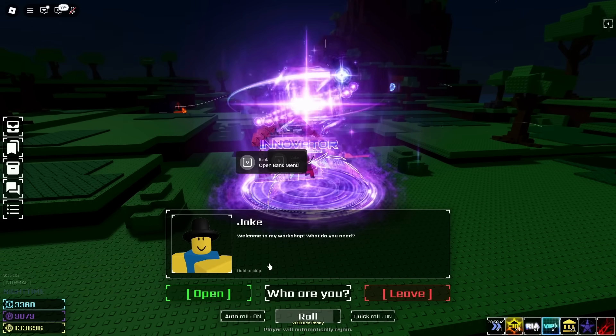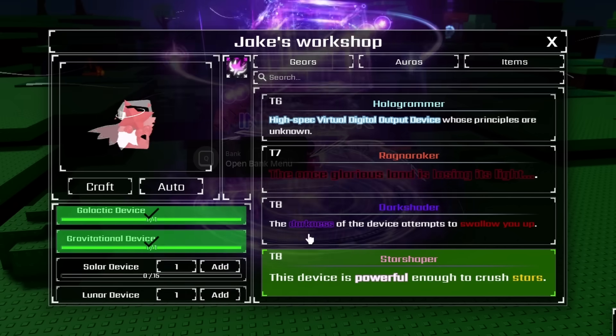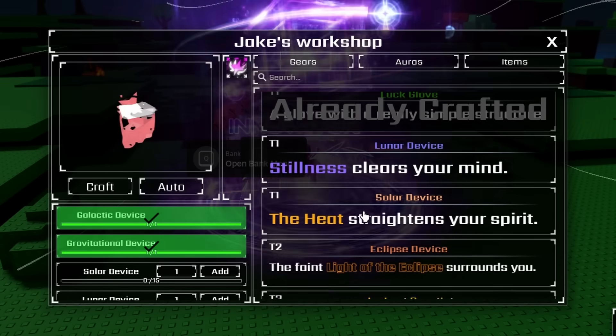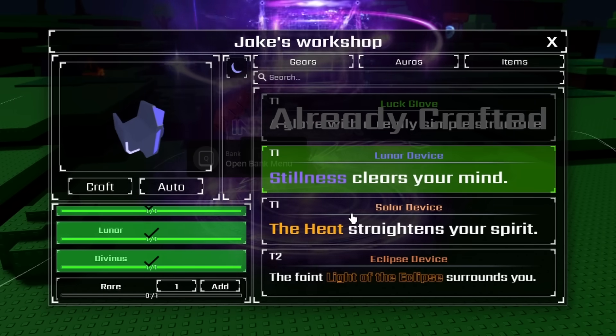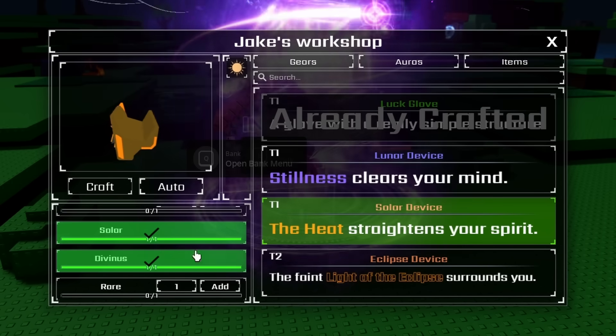We have that last magnetic! So now I need to craft the lunar device. Auto-craft this - divinous got added straight away. Auto-craft this and another divinous.